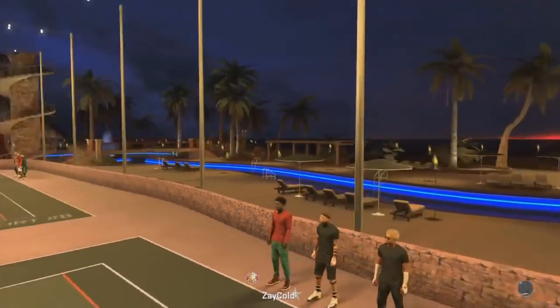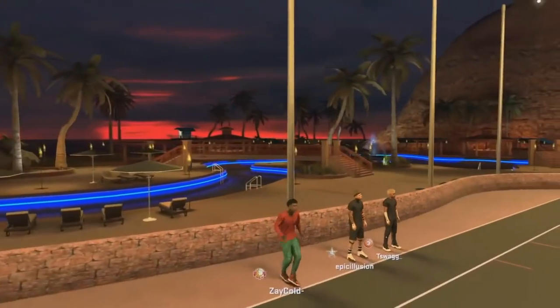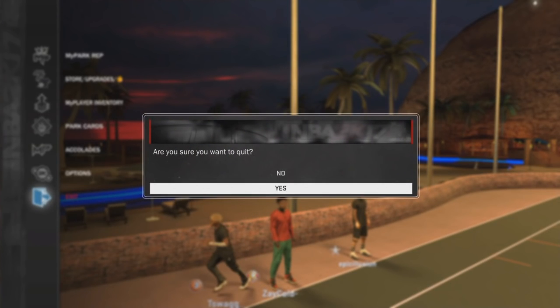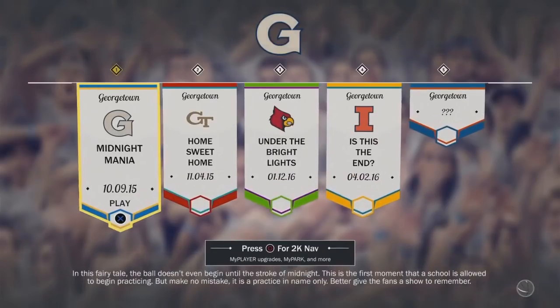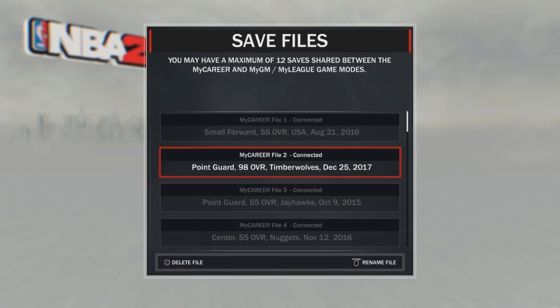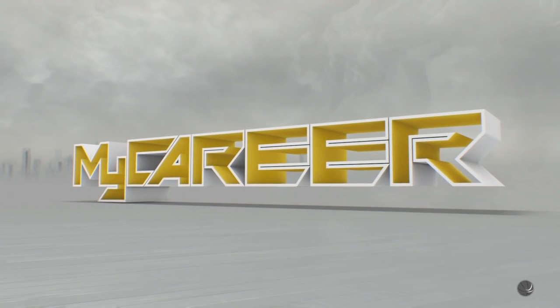Let the game load up — let everything finish until you can move. Don't exit yet. You're gonna want to exit the park, so make sure you can move first, then go down and exit. I was already in My Career so it's gonna load me out. You want to exit and then go to the player you want the animations on — which is my 98 playmaker.